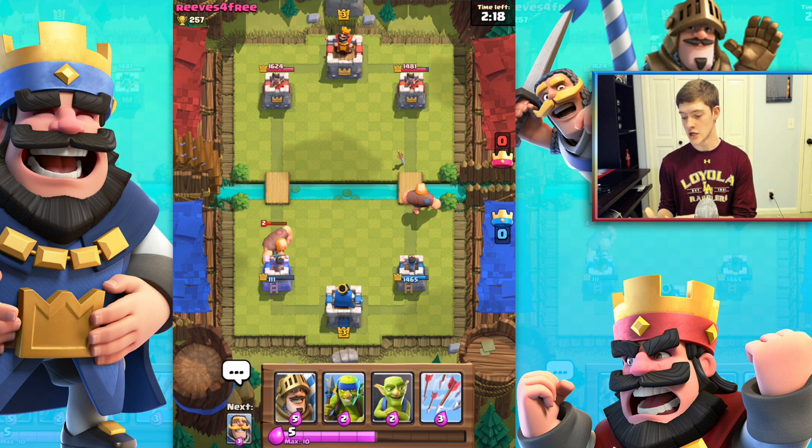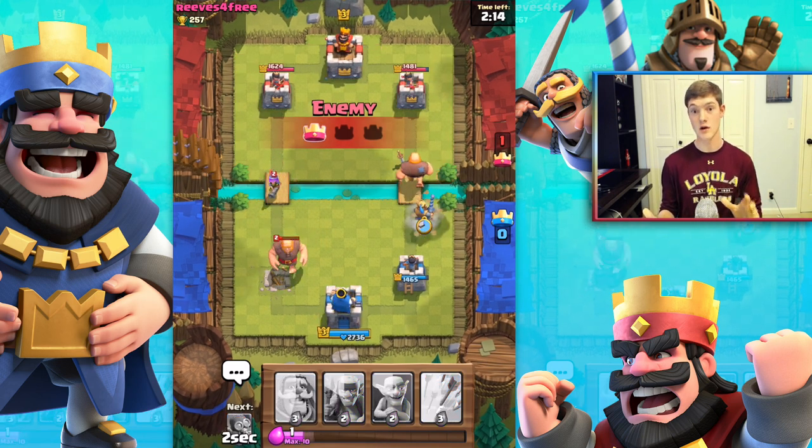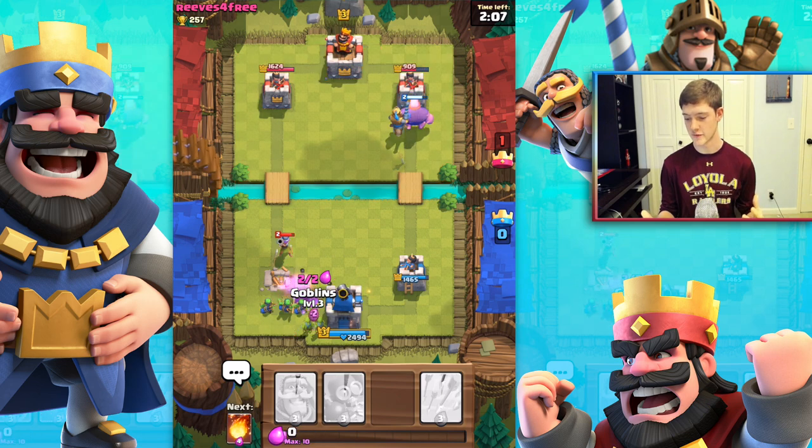And here is our Prince. I'm going to wait just a second and then send in the Prince. Now we just lost a tower — it's not the best, but we should be able to handle it pretty well. I'm going to throw in some Goblins over here to help support and take down this Musketeer.